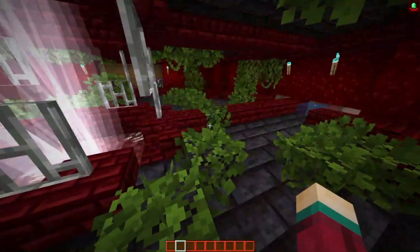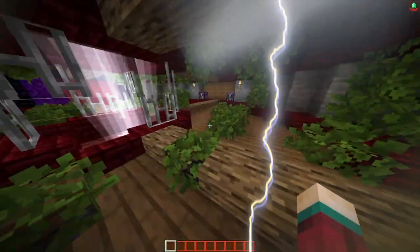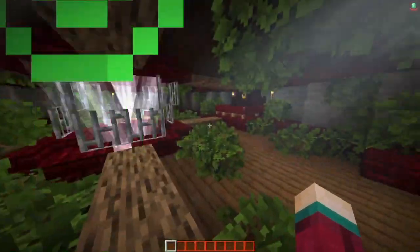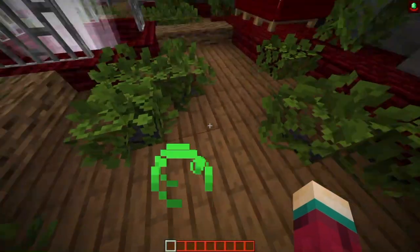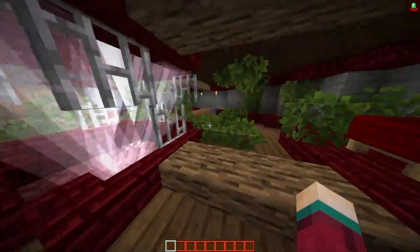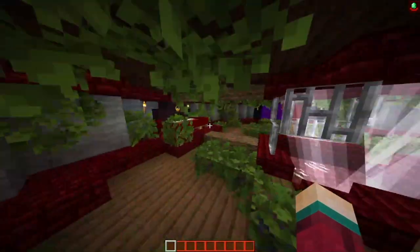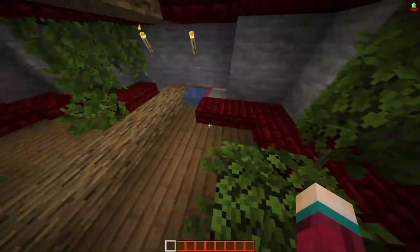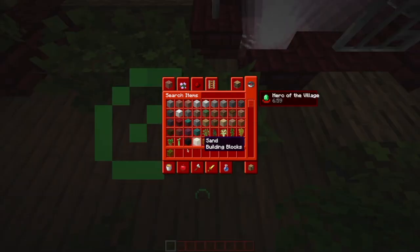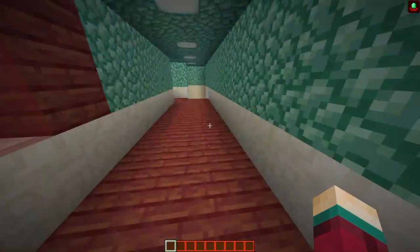We're not going to do a time-lapse — let's just skip to the finished build. As you can see, I replaced the floor with wood slabs, spruce slabs, and the top with dark oak slabs, and I replaced the walls with stone. I did notice under the leaves I forgot to replace it, but it's fine — I'll do that later. I have something else I need to attend to.